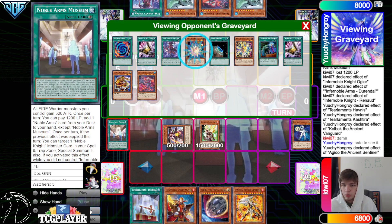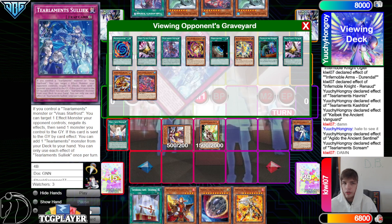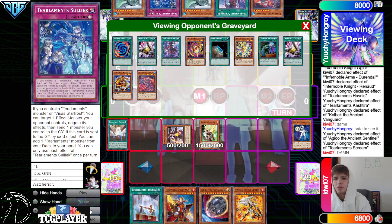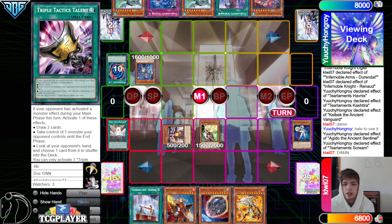They mill Aguido and Scream, so now they're going to go Aguido 1, Scream 2 and grab Solik. They probably should have done it the other way around because they could have milled Solik and got a nice search. We know they don't have Ash, otherwise they would have just Ash'd Kelbeck.